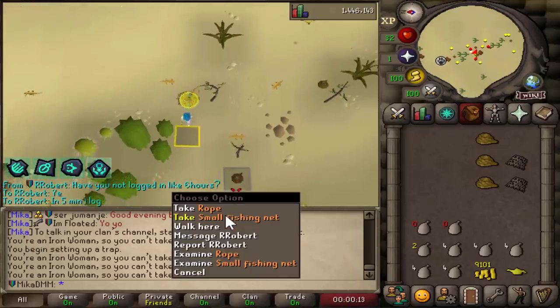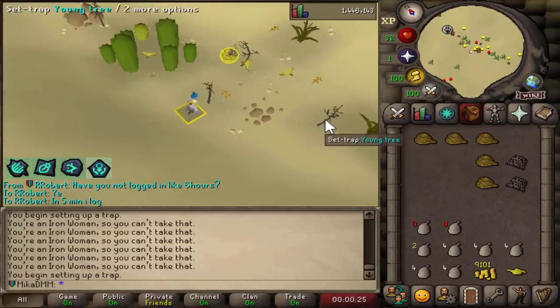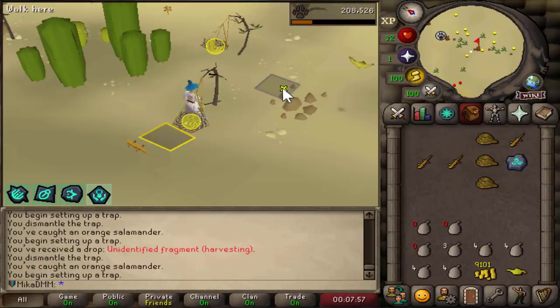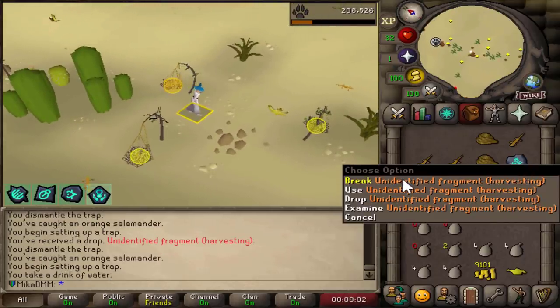Wow, I got 6-hour logged and now I can't pick up any of my stuff. Well, I guess I just lose 3 fishing nets — it is what it is. Been very long since we found this one. Another fragment for harvesting — Chinchompers.